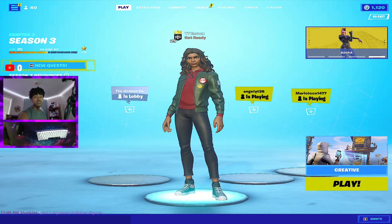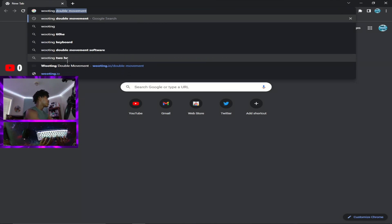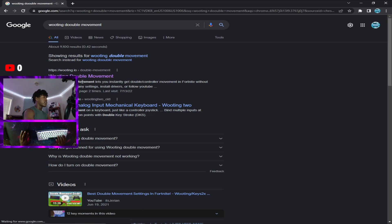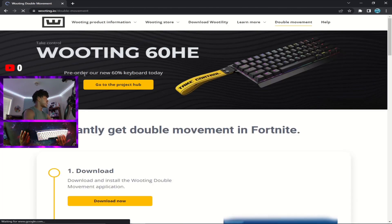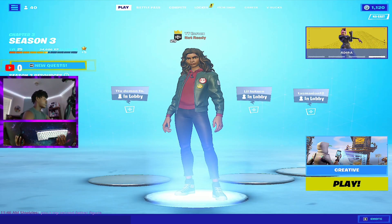In order to unlock these insane movement mechanics, you need to open up your browser and look up 'Wooting double movement.' The first thing that pops up should be the Wooting double movement link. Click on it, go to where it says download, and click download.